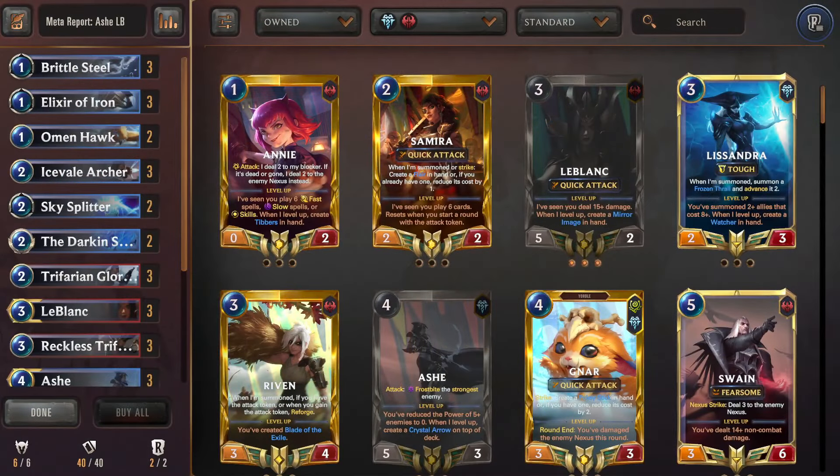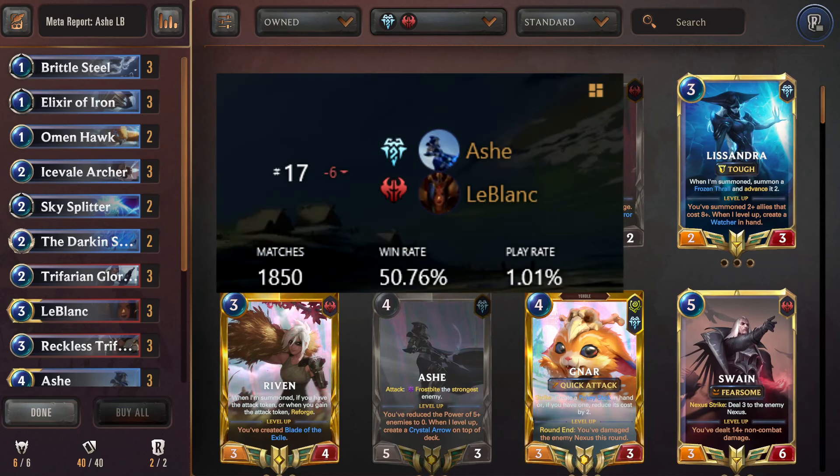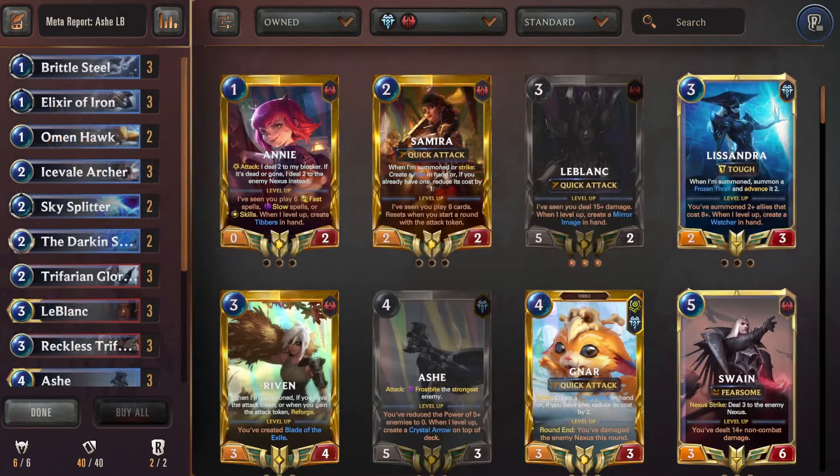Moving on to another classic and one of my personal favorite decks — Ashe LeBlanc, coming in with a win rate of 50.76% and a play rate of 1.01%. It's definitely seen some better days but it's still up and kicking. Its best matchups include Jax/Nila/Jana, Set/Jax, Riven/Morgue, and Sun Disc. Its worst matchups are Aurelion Sol/Morgana/Elder, Team Onora, Jinx/Nani, and Viego/Elder/Mordekaiser.